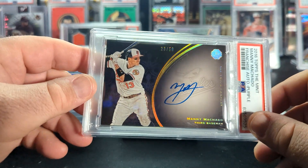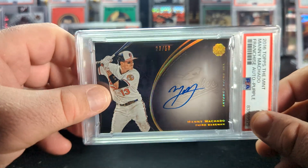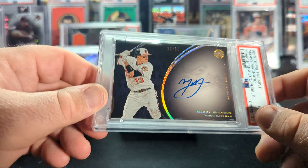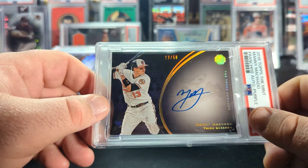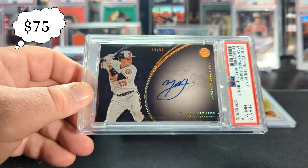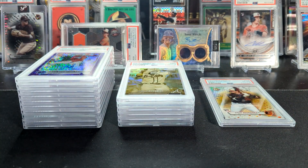This is a 2016 Topps the Mint Machado franchise auto. This is a thick boy, so I really wasn't expecting that much. I wanted to get it slabbed and get the label, all that stuff, so I can keep it with my other Machado auto stuff for my PC. And there it is — there's an 8. Totally fine with that, not surprised a bit.